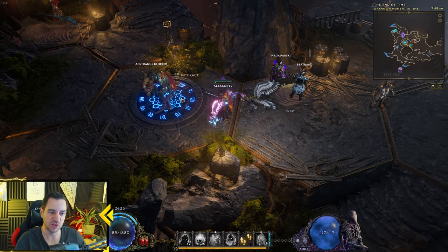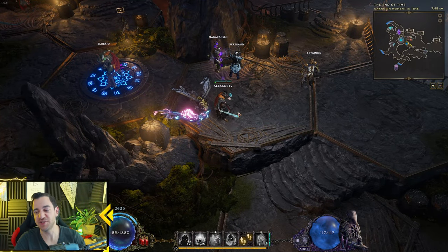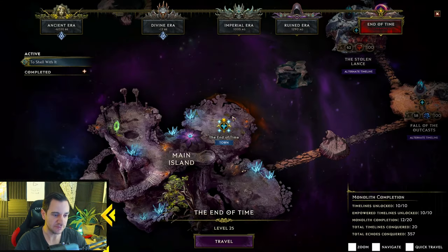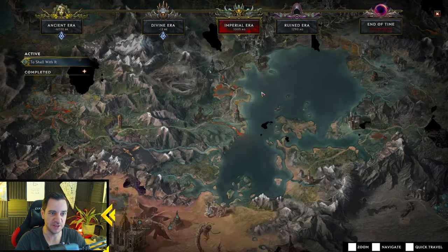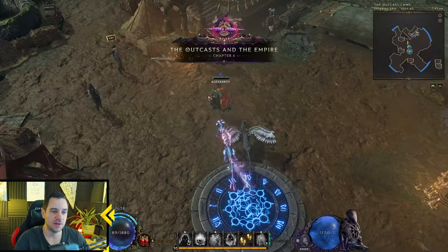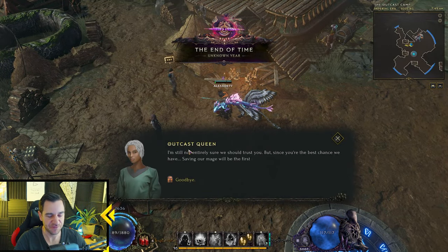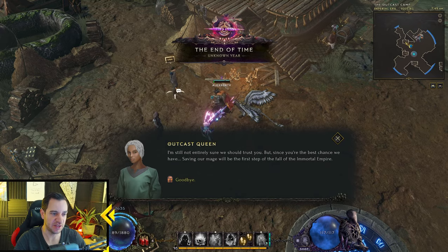So while you will spawn at the End of Time now every time you come with this character, you want to proceed. You get the quest from Gaspard — the Immortal Empire — which brings you to the Outcast Camp. Once you get here, you talk to the Outcast Queen. She gives you the main quest you'll have to do anyway.